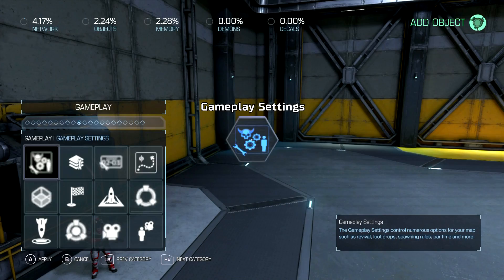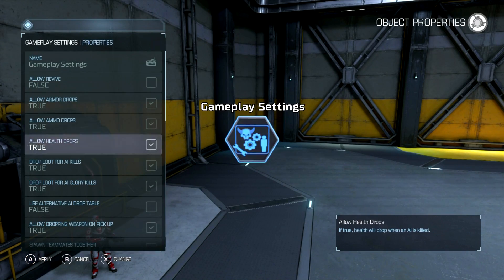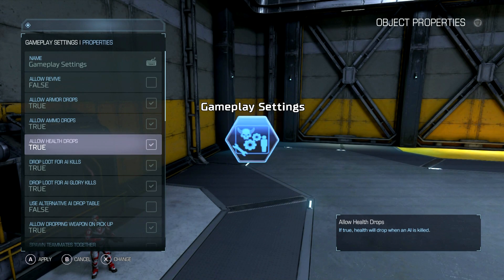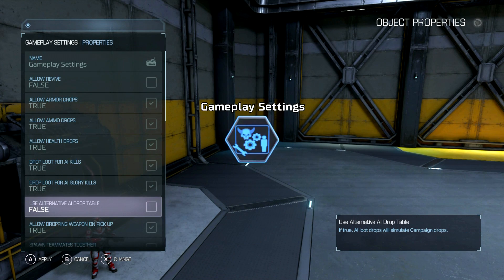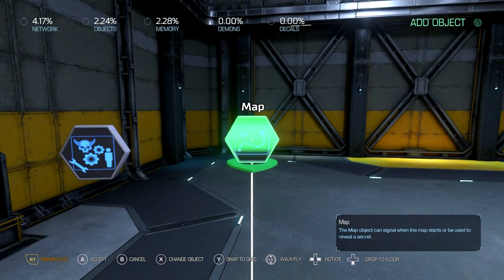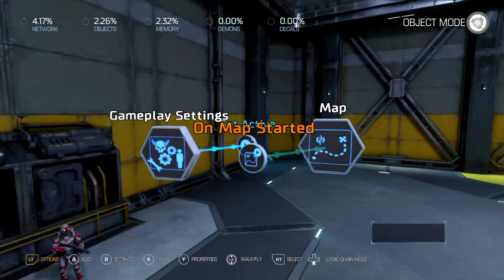For those of you who don't know, there's actually gameplay settings here. You can set up all kinds of drops — you can set it up for normal drops, for normal kills and glory kills. You can set it up for health, ammo, armor, and all that stuff. You can even set it up like the single player campaign where it only drops health when you're low on health, and it only drops ammo when you're low on ammo. You just have to make sure you set it up properly, and if you do this, it'll work automatically.